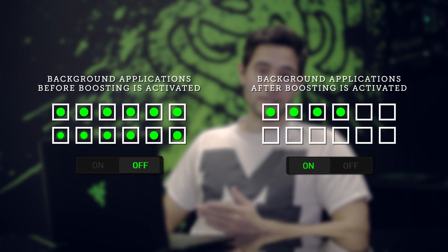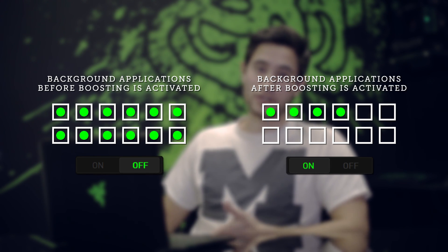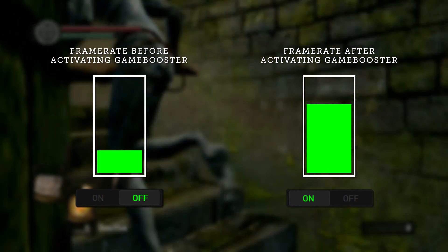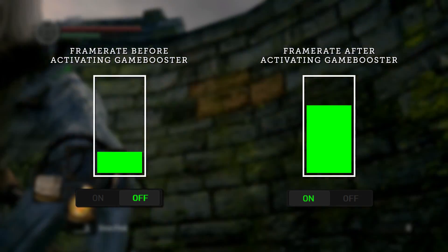Razer Game Booster maximizes your system's performance to give you higher FPS by shutting off unnecessary applications and processes when you're gaming, and resuming them when you're done. It optimizes your PC's settings and keeps your components up to date with the latest drivers to keep your PC playing at peak performance.